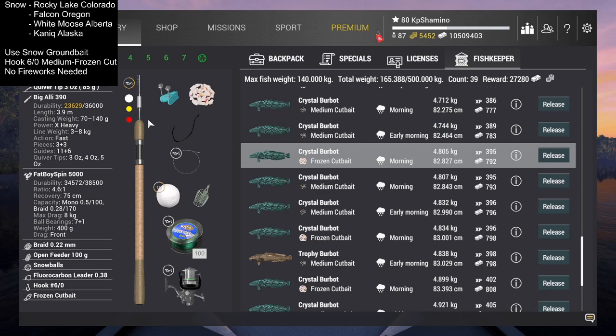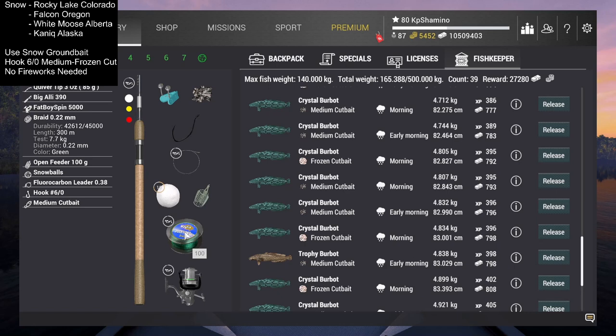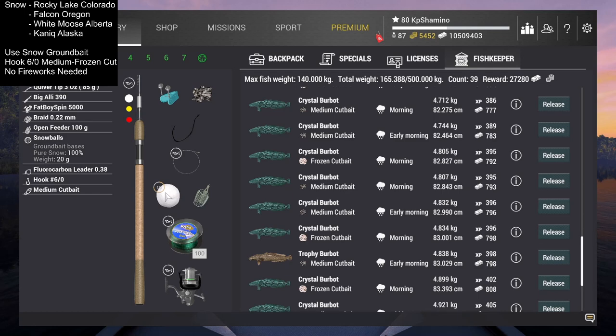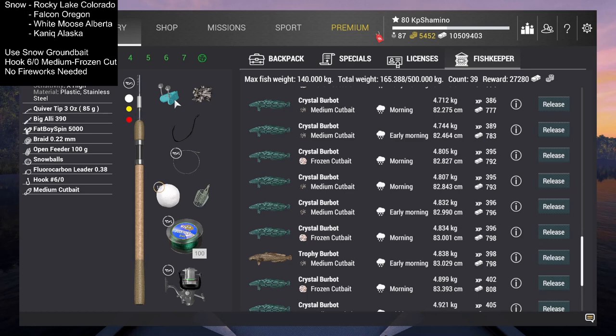My setup uses two identical 26kg rigs: the Big Alley 390 rod, Fat Boy Spin 5000 reel, braid 0.22, an open feeder — which works here since there's no current — fluorocarbon 0.38, a hook 6/0, and medium cut bait with a bell. The feeder capacity doesn't matter since the snow always loads at 20 grams.